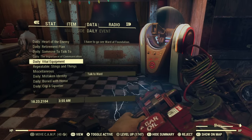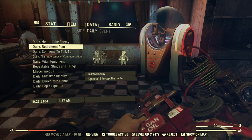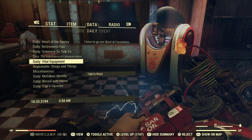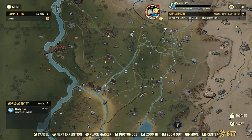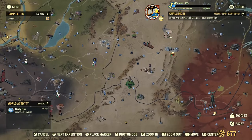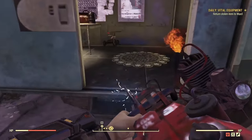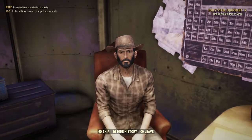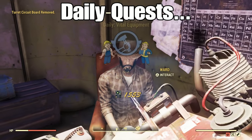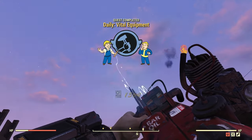Aside from events, you can also do dailies: Importance of Communication, Vital Equipment, and Retirement Plan. These reset at about 8 PM Eastern Standard Time every 20 hours, so if you get one done just before 8 PM you might be able to get two done within a couple hours. You'll be going to Foundation and Crater — hammering out two or three of these events gives you six or nine treasury notes, which is already 90 gold bullion of the 400.